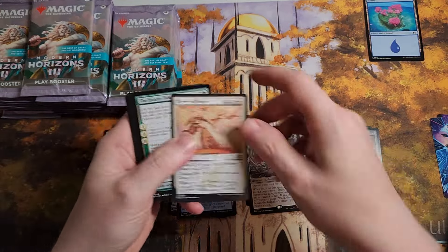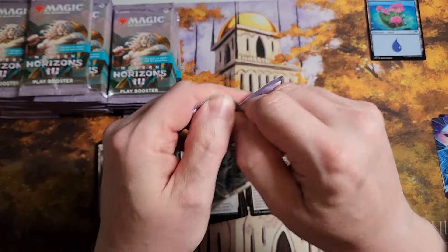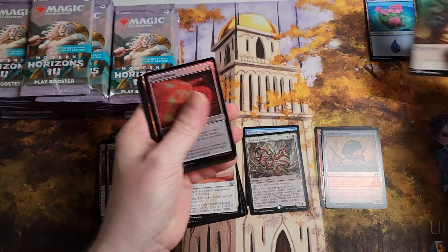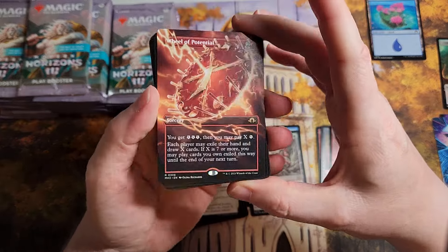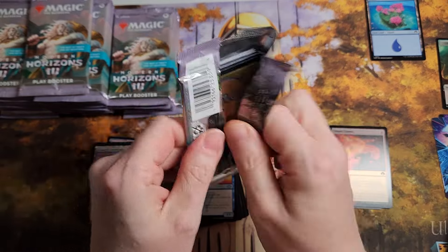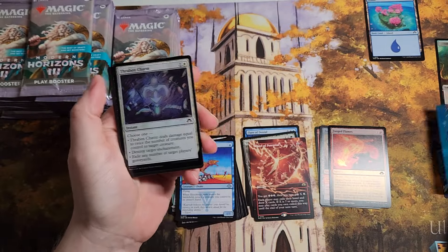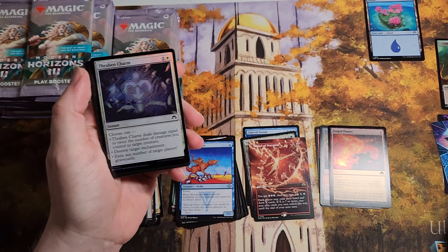Links in the description — other ways to support the channel, eBay, TCG Player, places to buy these cards, all that good stuff. Ooh, a pretty Will of Potential — nice. Hook a brother up! Really happy with this set.